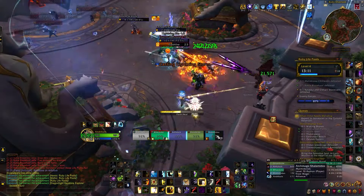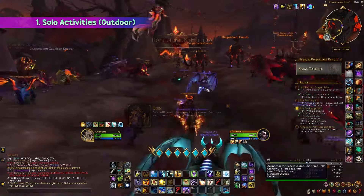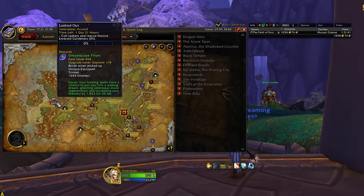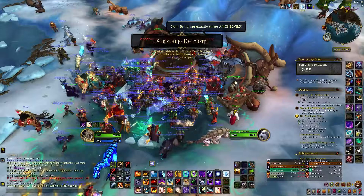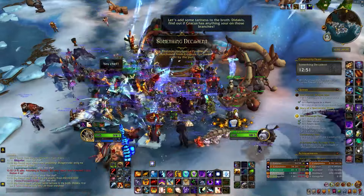We have a lot to cover so without further ado let's go ahead and start. Let's kick things off with outdoor activities, ideal for solo players or those looking to gear up alts quickly. World quests are now offering explorer loot typically ranging from item level 454 and can be upgraded with Flystones to 476. Additionally, various events across the Dragon Isles now offer higher tier gear rewards.